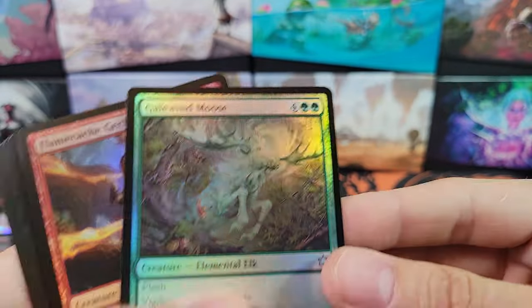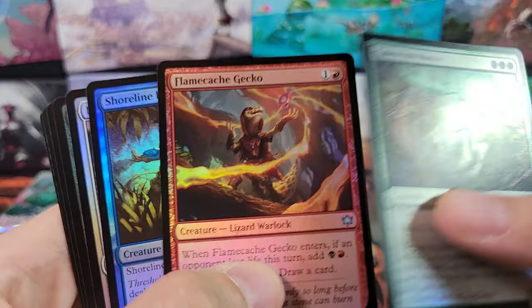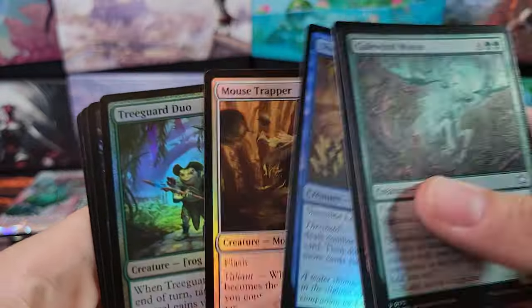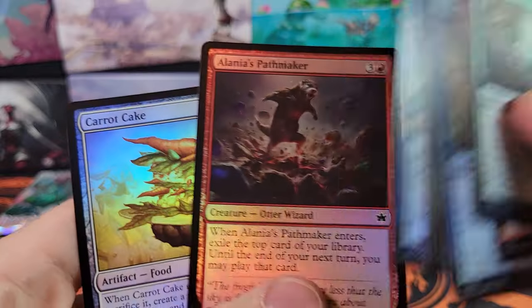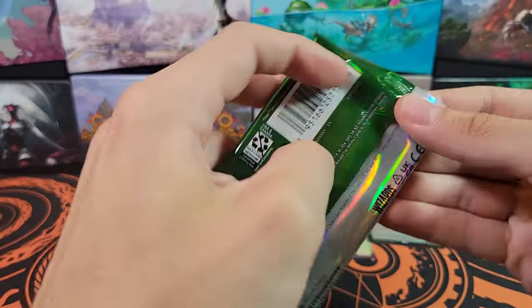If you want to get a look at all of the lands, I did open a bundle — you can see it back there. Showed you all of the lands, the Full Arts and the Non. Second half of the box. We got two Mythics real quick and then we haven't gotten any more — this is very strange.